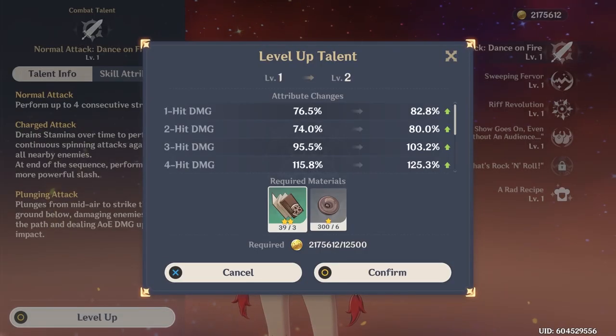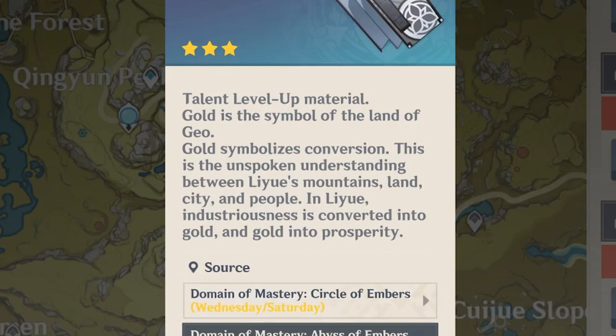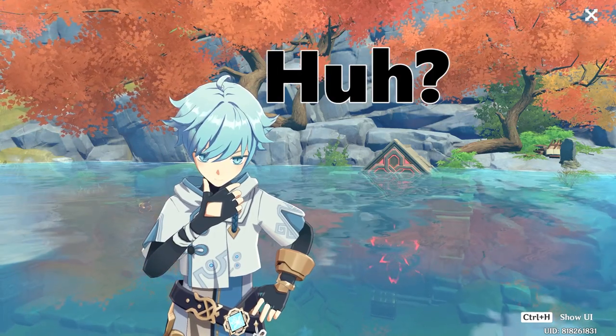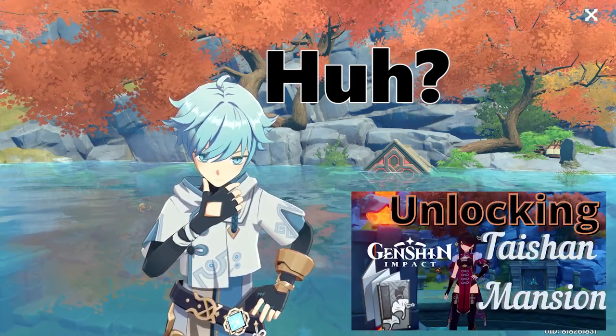Lastly for talent level ups you will need these teachings of gold, which can be found at the Tashin Mansion on Wednesday and Saturday. This domain is found over in Zhuyun Karst and it will initially be under water. I do have a video on how to unlock that if you need it — I'll pop that at the end of this video.